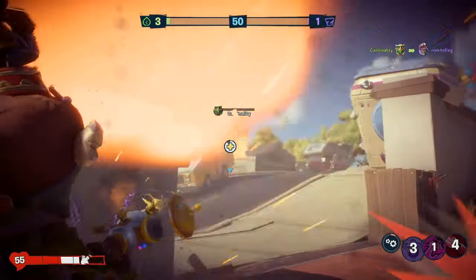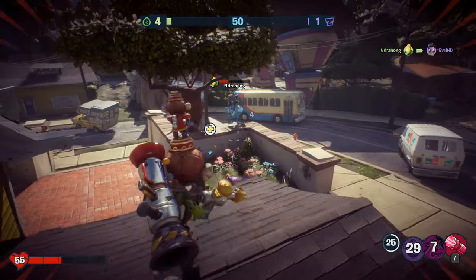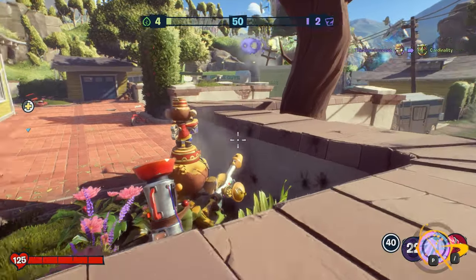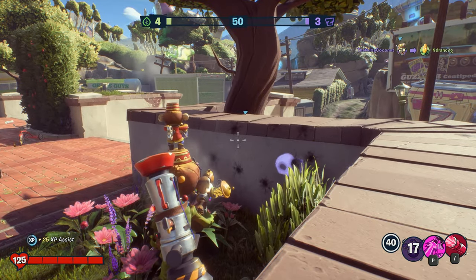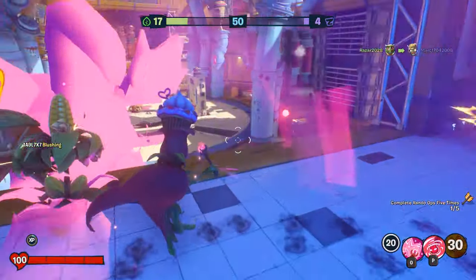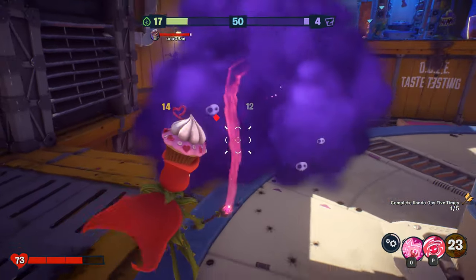Colonel Korn's Butterbeacon allows him to locate enemies in a certain radius, so this is where Stink Cloud comes in. If you use this ability when Butterbeacon is active and stand inside the poison cloud, you become undetectable to the radar effect. This is great to get the jump on Colonel Korn or launch a counter-attack with a couple of zombies. The Stink Cloud also protects you from any plants that have a lock-on or homing effect on their abilities or primary weapons. This includes Rose and Peashooter — the tracking does not work when you are inside the cloud.